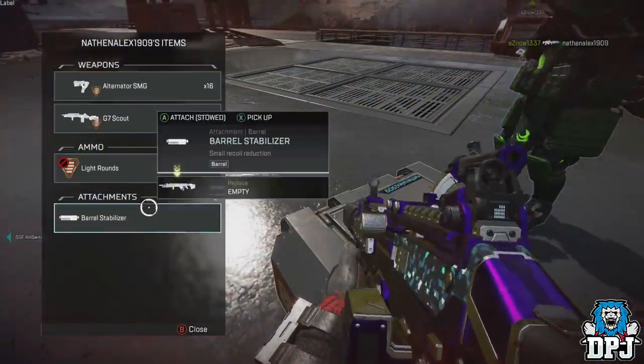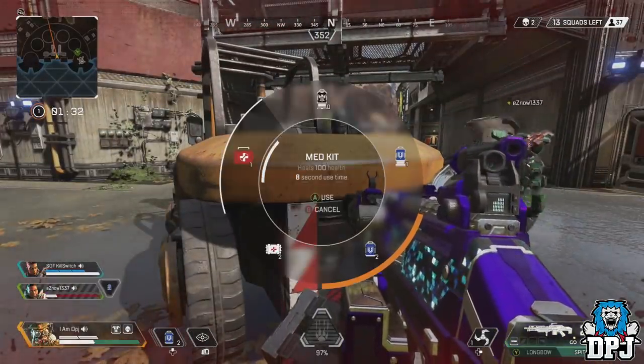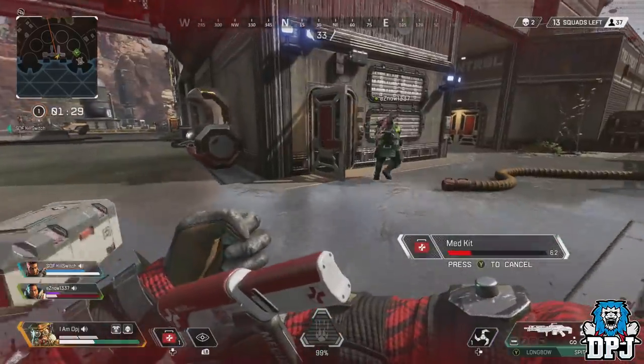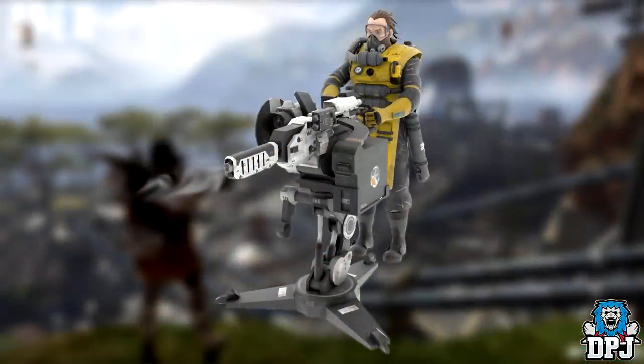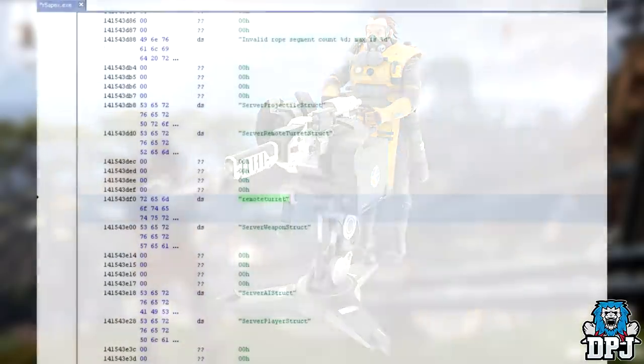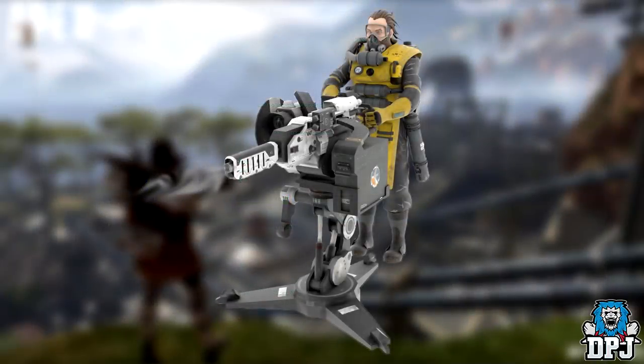A recent datamined image or in-game render has had everybody's spider senses tingling. Thanks to Apex Leaks News — whose Twitter is linked in the video description — we actually see an in-game render of Caustic using a turret. Turrets were datamined ages back, thought to be part of some limited time game mode, but besides text files we didn't have anything else to go on. Those text files could have been old files never going to be used, so we weren't sure initially what these turret files could escalate into.